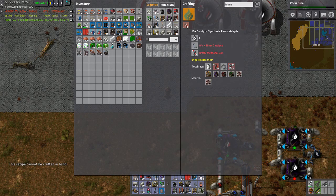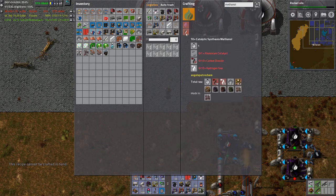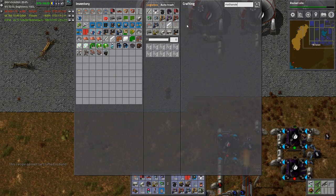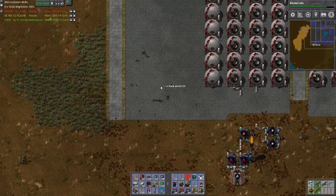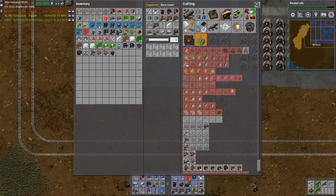Formaldehyde comes from - yeah I know - it comes from methanol gas. Methanol gas comes from carbon dioxide and hydrogen gas. But I don't have synthesis gas, do I? No, I don't have any pink gas. So that's something I can make down here.